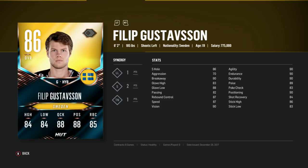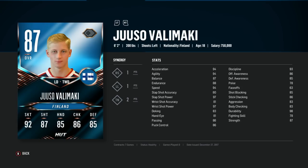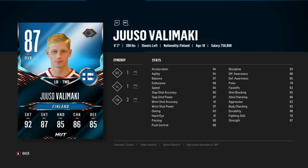I'd probably have Hart as the main goalie if you choose to build an International Player of the Game squad. From here we're going to move on to the best defensemen, and the left defensemen are stacked. On the right side you have Valimaki, who with Rocket Skates and the two skating team synergies activated reaches 98 acceleration, 98 agility, 98 speed. He is 6'2", 200 pounds, which is insane with that speed, so I think he's a great choice to have on defense.